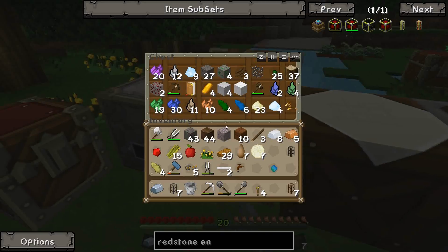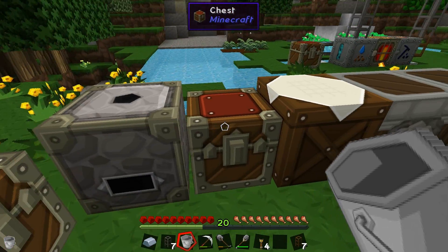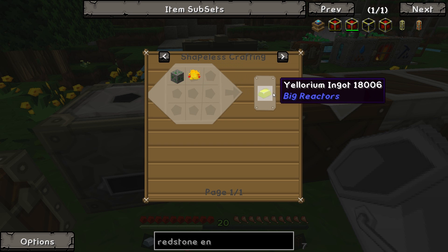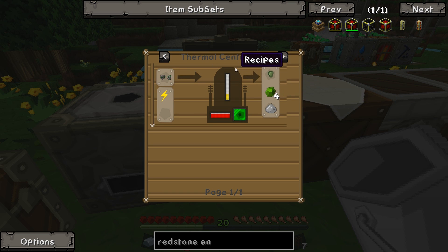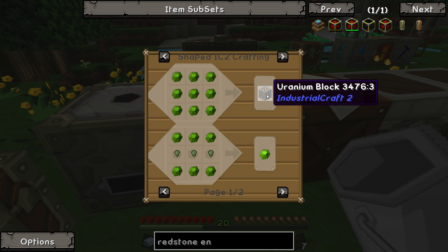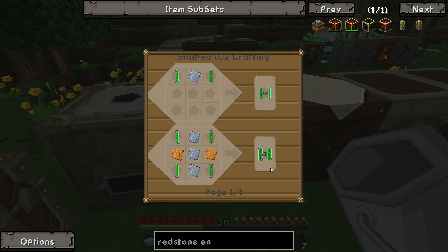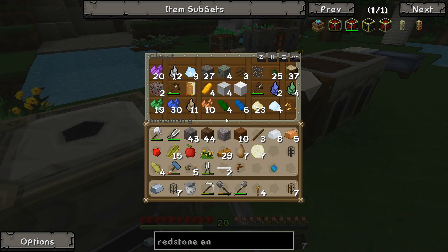We've got some uranium which seems to have changed from 1.5.2 - now you get it in like block form instead of item form. So now you use uranium and pyrethium dust to get yellowium ingots. Or you can put it in the macerator to get crushed uranium, which can be used in a thermal centrifuge to make tiny piles of uranium and stone dust. Then uranium can be used to make uranium blocks, enriched uranium, and then enriched uranium can be used to make uranium fuel cells - dual or quad fuel cells which I'm assuming you can put in a nuclear reactor to blow up your world, or generate power. It depends how you feel about it.